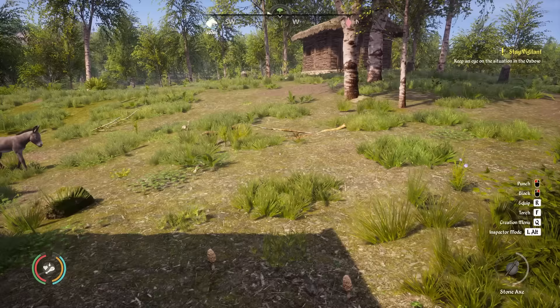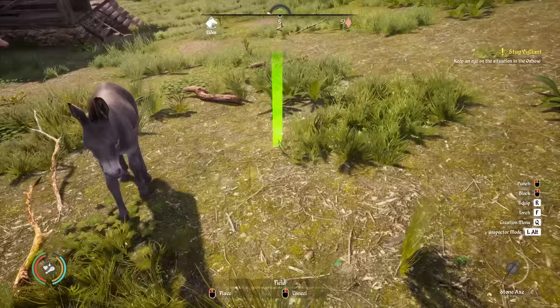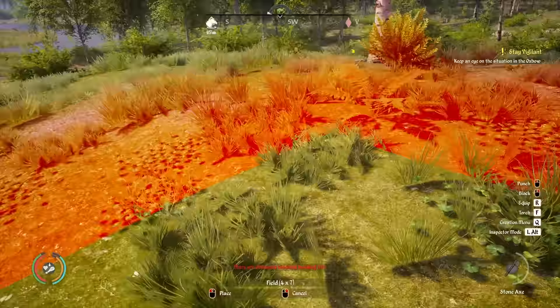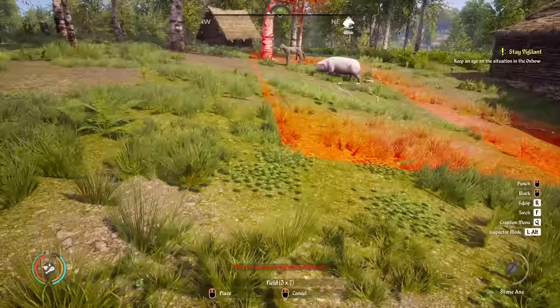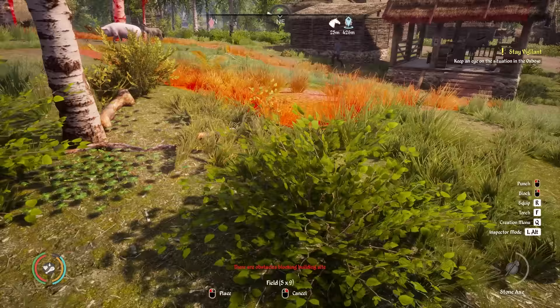Let's go to buildings, farming, and field right here, and look to place it. I need to get it about here — but these animals are going to be in the way; it's not going to let me place this. This is going to be a problem. I don't want to have to do it during the evening. We can see what trees are in the way too, so we're going to need to take down a few more trees in the area first.